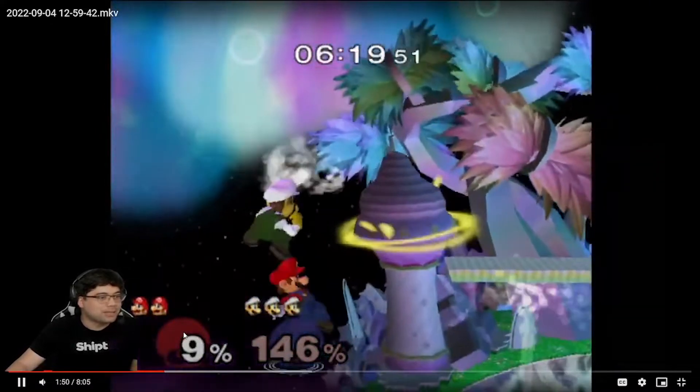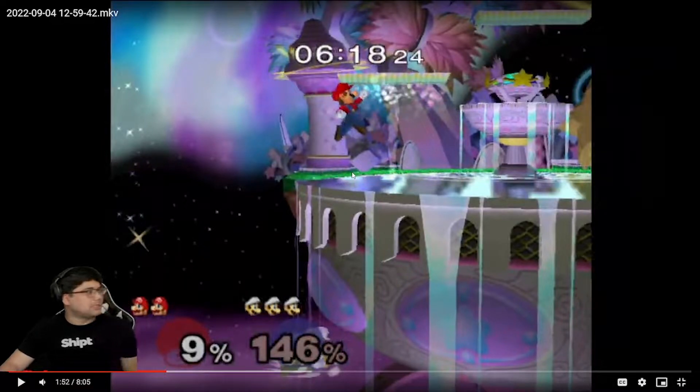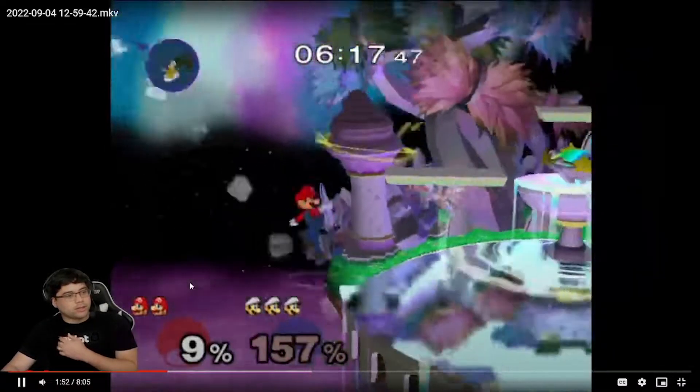If you can't make it to ledge, you should be setting up for cape right here. Cape — if cape hits he's dead; if back air hits there's a chance he can still survive. If cape whiffs you'll get hit by forward air, but you're at nine percent so the trade-off is worth it — you want to go for the kill. Down air or back air is not going to do it, but you have time to set up. You set up a back air instead, which doesn't kill over here either.